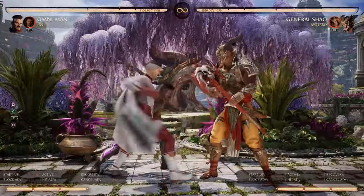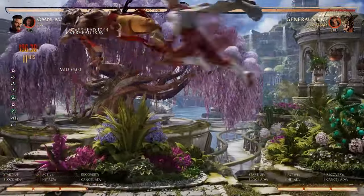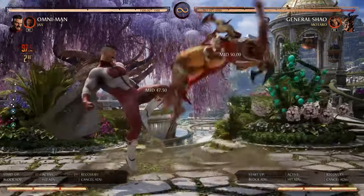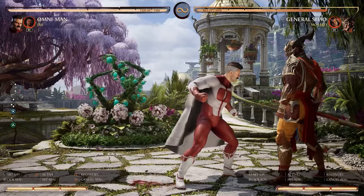You can do this combo with a lot of Omni-Man string setups, like his fastest startup 1-2 Conqueror Killer. We also have a low starter that we can special cancel into the Viltrumite stance. That's all good, but the corner combos with Jax are where the damage starts to ramp up.